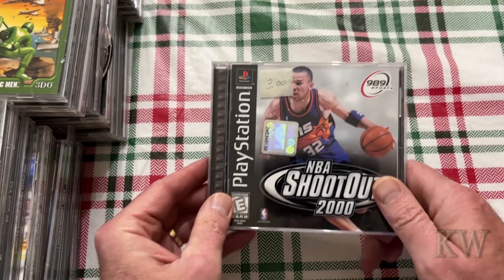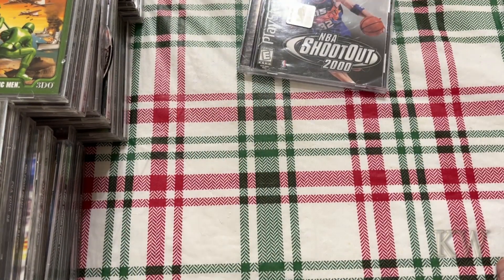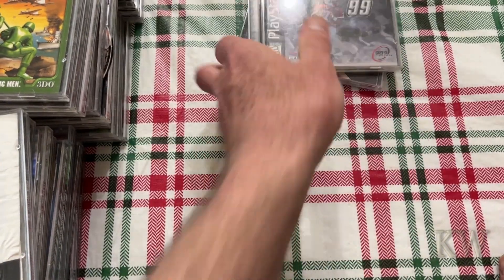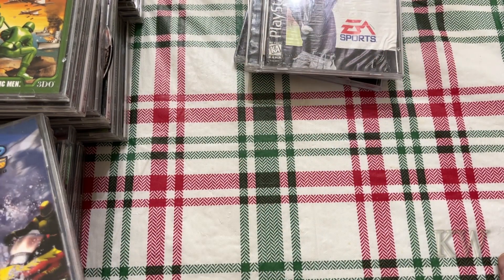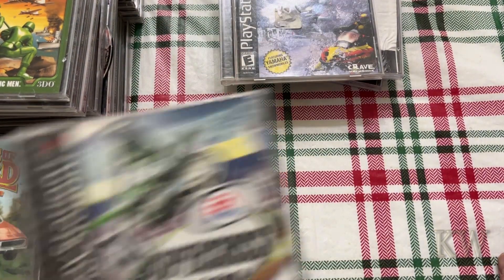Of course you're gonna have some sports games — NBA Shoot 2000, NCAA Game Breaker 99. A lot of these PGA Tour games too. Tiger Woods made a lot of games. Snow Cross Supercross as well.